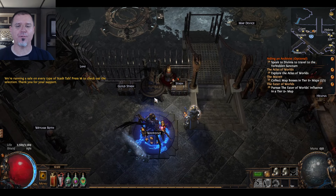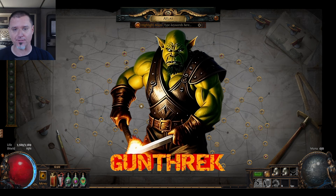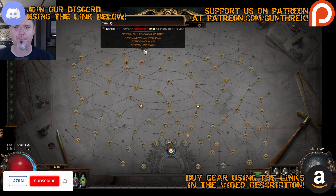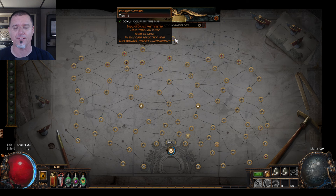Hello everybody, and welcome back to the Path of Exile casual mapping series. We are continuing on our journey through the Atlas of Worlds. We've made it up to around Tier 14, mostly into Tier 11, 12, and 13 for the most part — still kind of working our way up into those tiers.